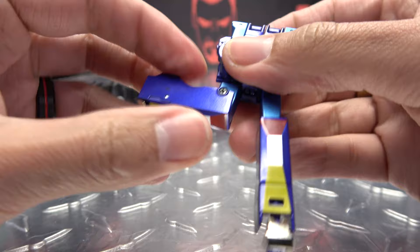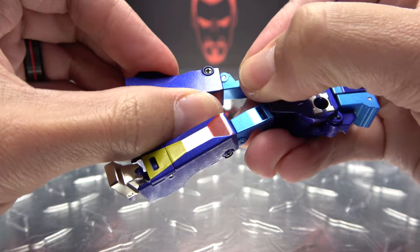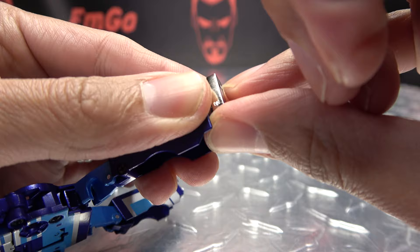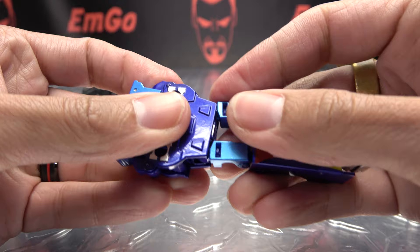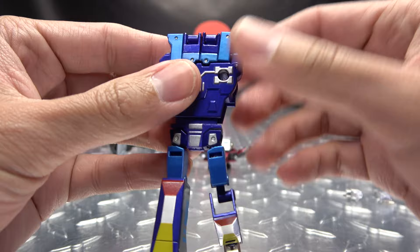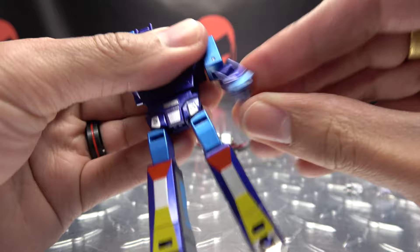Second leg is like the first — swing that out, bring that down, rotate, rock that foot down and forward, flip out his little heel. Then just extend the lower body down until it clicks into place. For the upper body, rotate the arm down, rotate this section down.